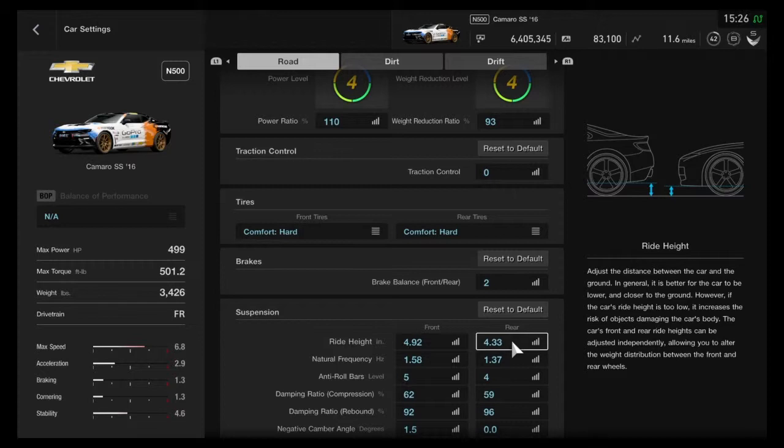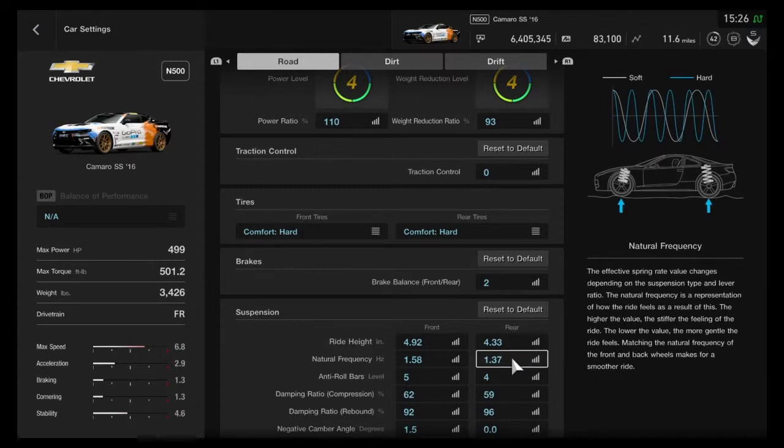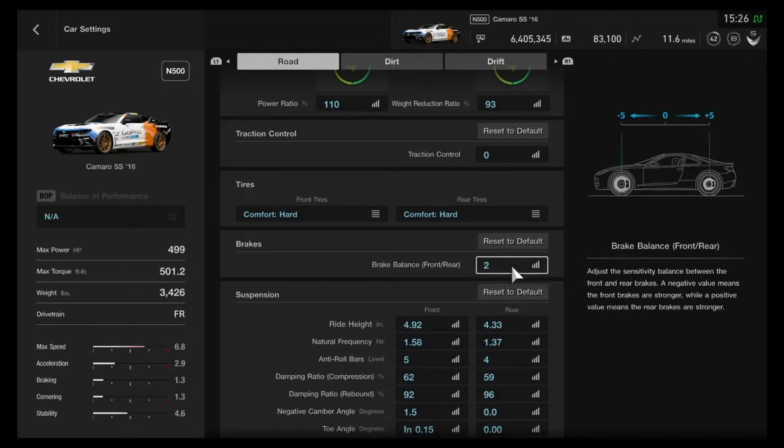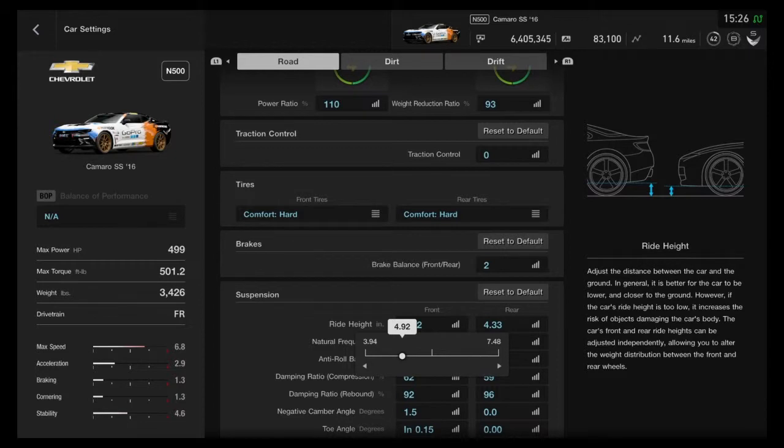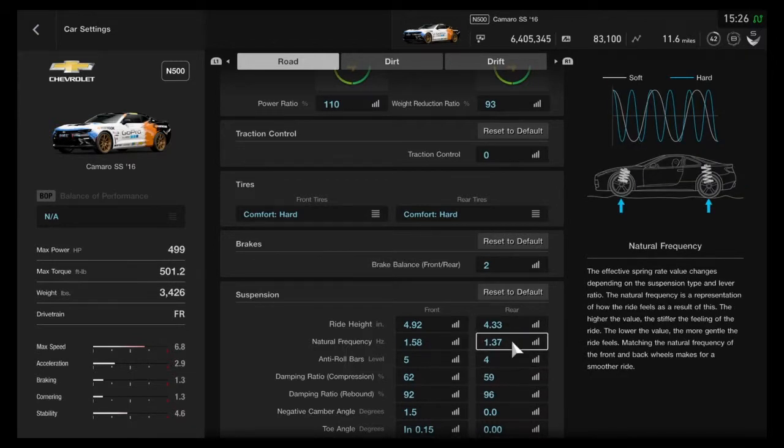Since the new update came out it changed the physics a little bit, so I'm curious to see how that affects things. Here's the setup: two tires on the back to get those tangos. Relatively low on the front end, very low in the rear — trying to get that forward bite. On this game you still don't really get that side bite you need to keep consistency around the corner, so I focus more on the forward bite.